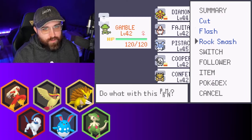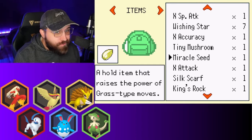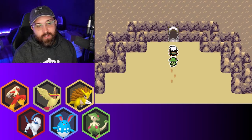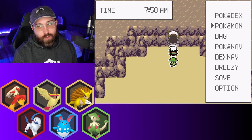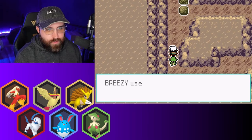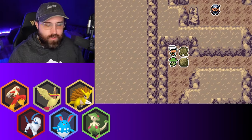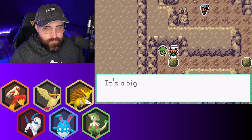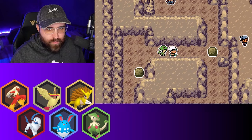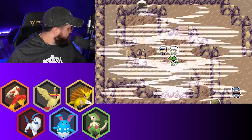I'm going to keep leading with Gamble. Do I have an item I could put on you? Miracle Seed. King's Rock might not be bad either, actually — some flinch chances with Bullet Seed could go crazy. But we're going to run this. Repel wore off, let's use another. Let's Rock Smash this. Do I have anything I need to talk about here? I don't think so.